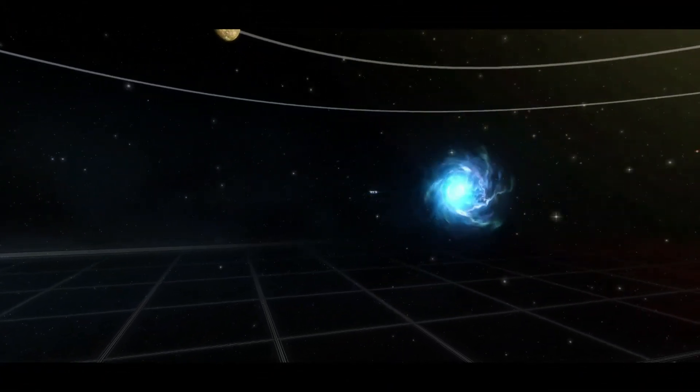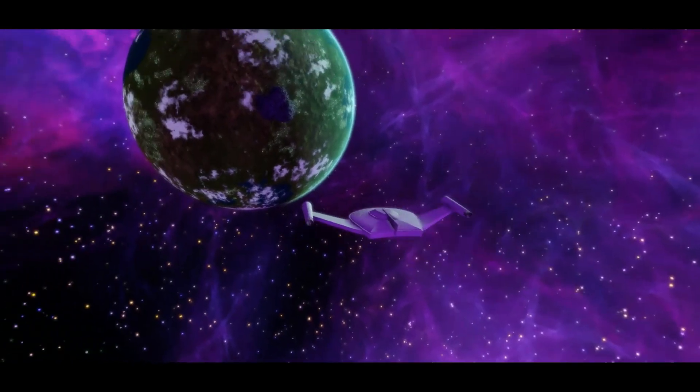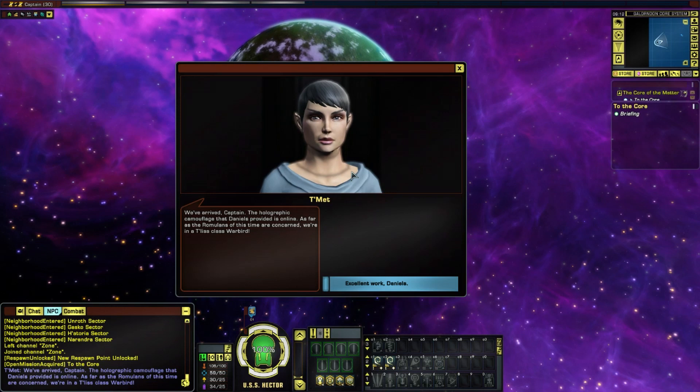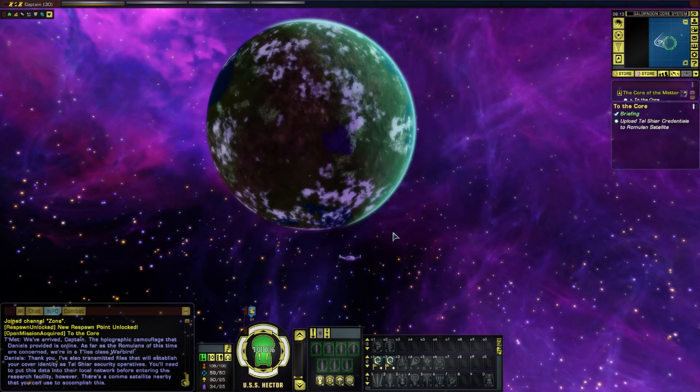The mission is called 'The Core of the Matter.' Has that just straight away sent me back in time? The holographic camouflage that Daniels provided is online — as far as the Romulans of this time are concerned, we're in a T'Las class warbird. Daniels has also transmitted files establishing our cover identity as Tal Shiar security operatives. We need to put this data into their local network via a nearby comms satellite before entering the research facility.